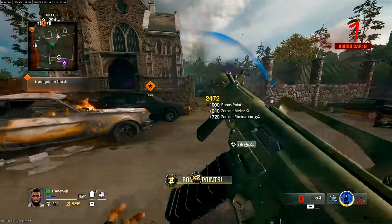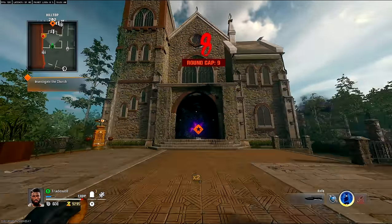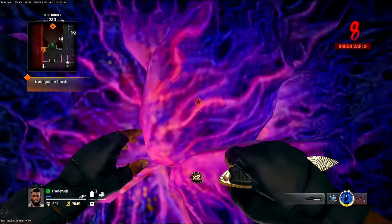In directed mode you can't get the instant power up behind the bus, so if you want to do it in normal mode you'll be able to get the quick power up behind the bus, if you know what that is.